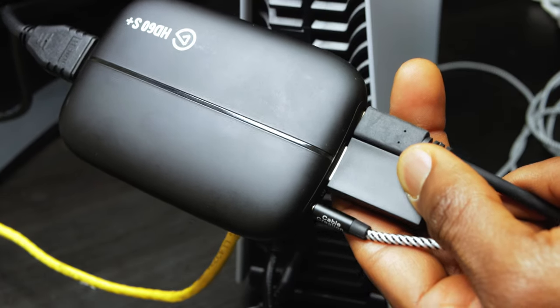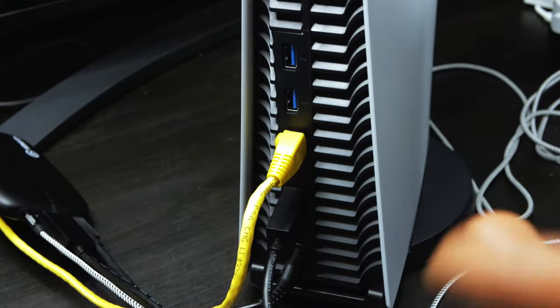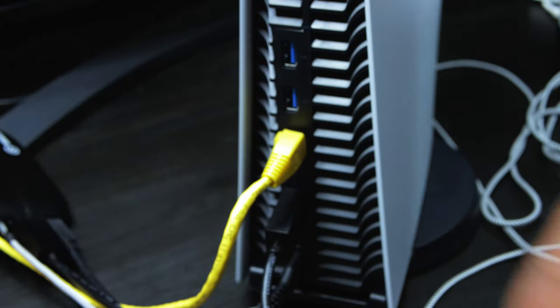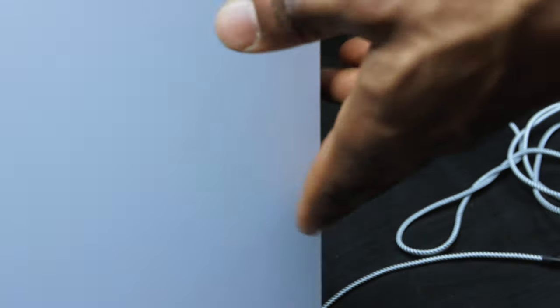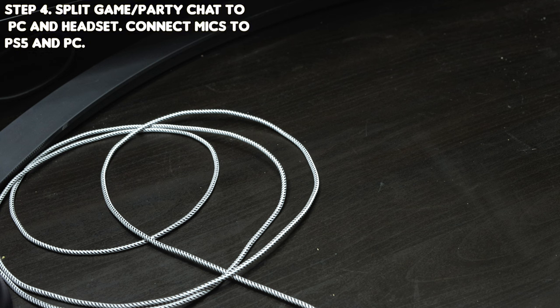Now we're done connecting everything to the HD60S. You want to slide it under your TV or hide it behind your TV or monitor. Once you have that out of the way, get the PS5 out of the way as well. For the next step, we're going to connect all the sound systems — the mic, the headphones, everything you're going to be using to communicate between your party and for your live stream.